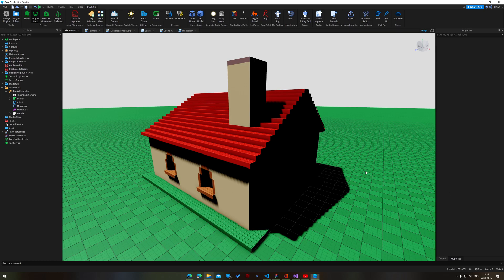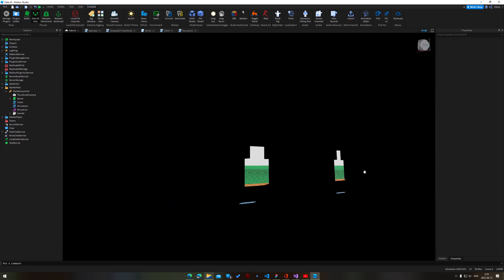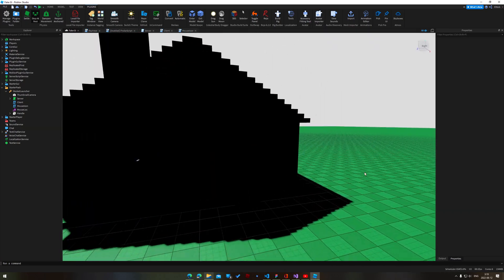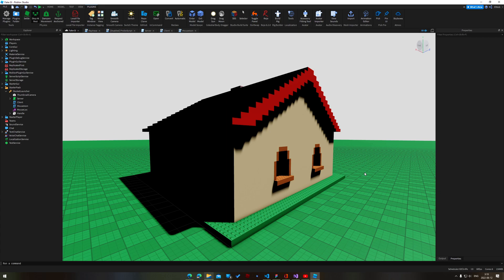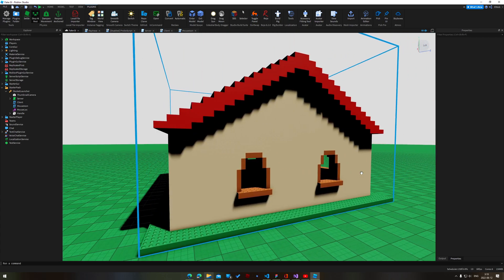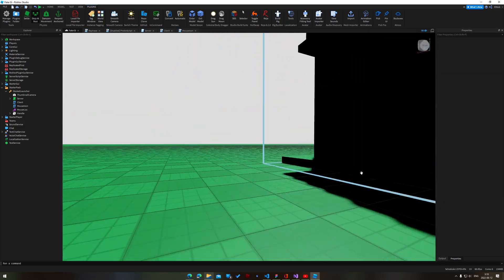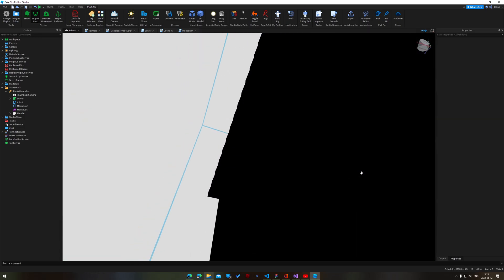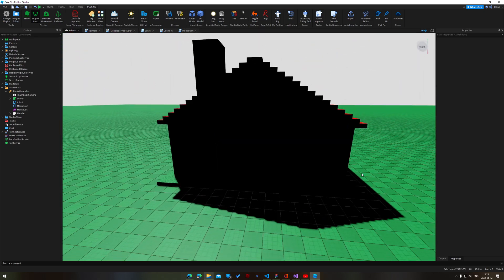You are currently looking at a happy home in Robloxia. Unfortunately, this happy home has a bit of a problem. The direct lighting looks good enough — we've had this direct lighting thing solved for a while now, it's a relatively old problem in computer graphics. We can very accurately model whether you're in sunlight or in shadow, and we can color appropriately. The problem is what to do with the shadows.